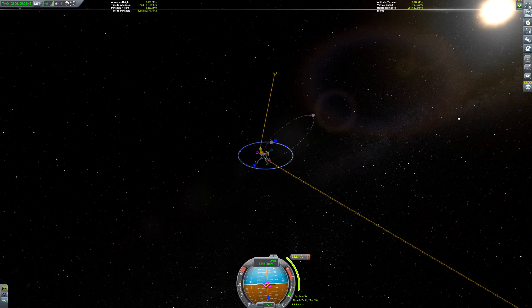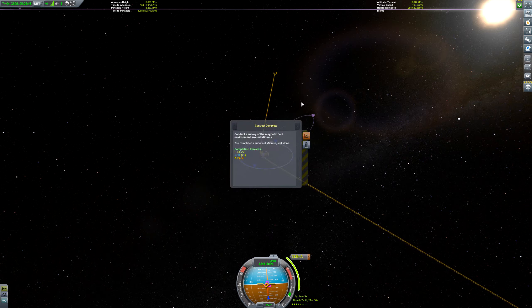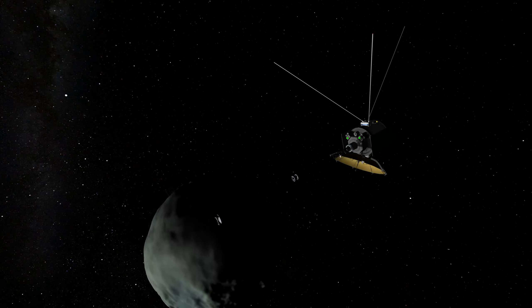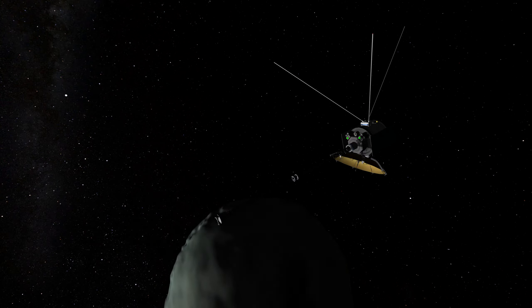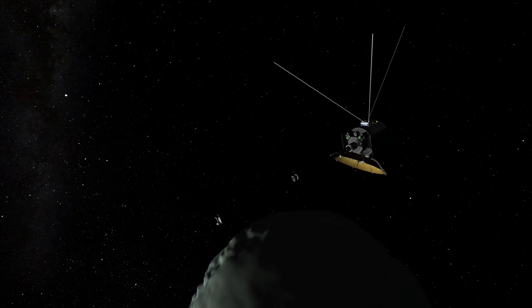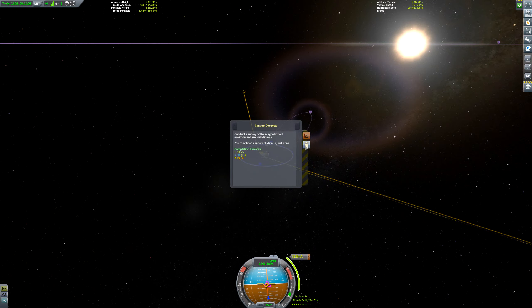We do have one thing that's shown up in our messages, not related to this mission. The long-term magnetic field survey around Minmus has completed — I believe that was the Pin Cushion doing that. So that got us 11-12 science and about 25,000 funds. So that's nice.